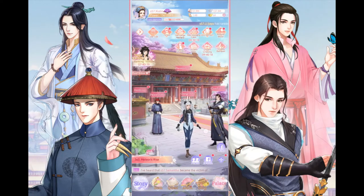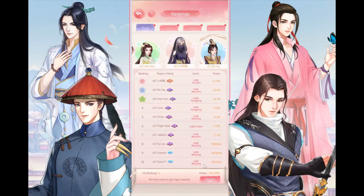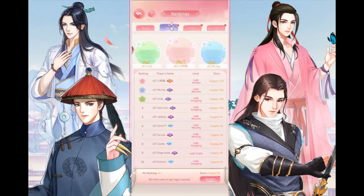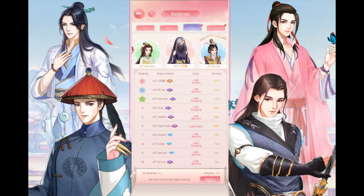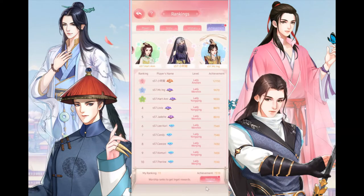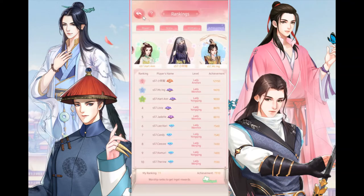The first thing you want to do is claim all the rewards waiting for you. Go to the rankings, then go to the local server rankings and worship. This will grant you 10 ingots for every worship you do on the rank. In the local server rank you do four worships, which will grant you 40 ingots.